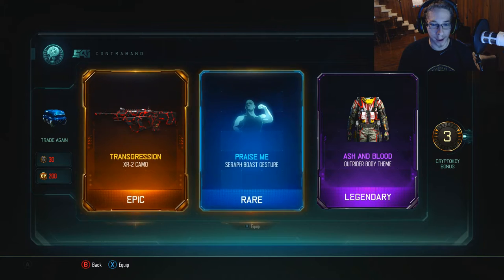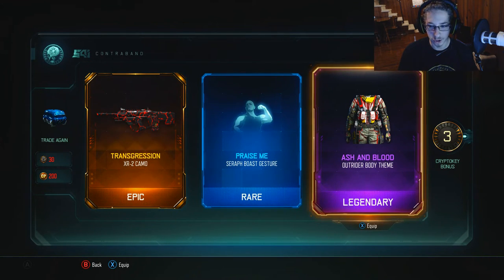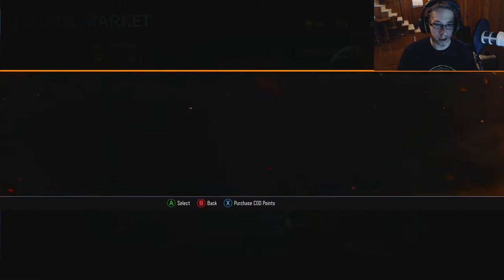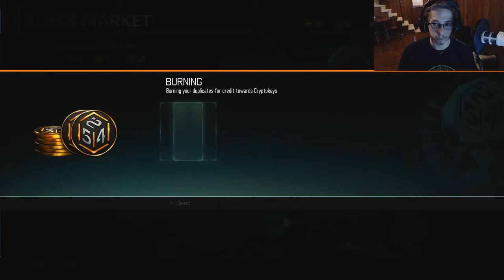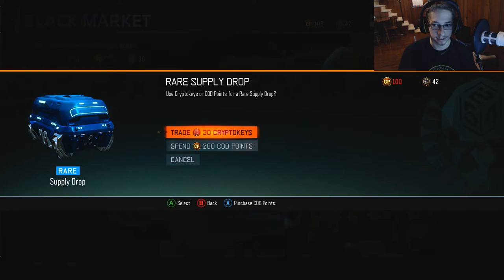I'm happy about that, I use the XR2 a lot. And then ashen blood Outrider body theme. Now let's burn our duplicates — we probably got a lot. We got 42 crypto keys now, so that's another drop.